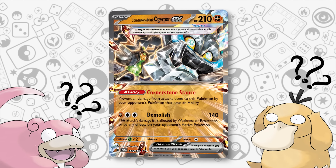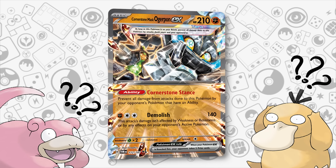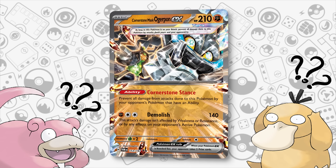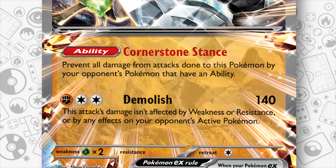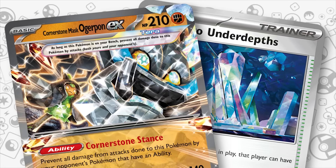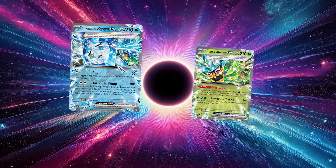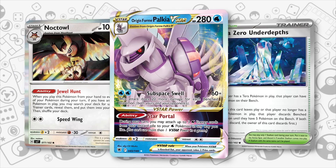Many of you might notice that Cornerstone Ogropon EX is included in many Palkia V-Star lists and might be puzzled as to why, given there's no way to find energy to attack with it. The reason is that it's one of the most difficult Terra Pokemon to take down, so an opponent trying to knock out your Terra Pokemon to disable Area Zero will have a lot more trouble dealing with it compared to other Ogropon EX variants or Terrapagos EX.